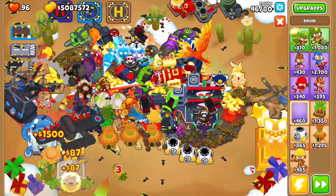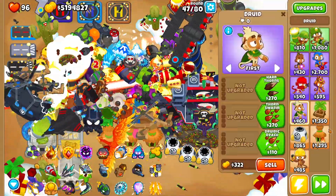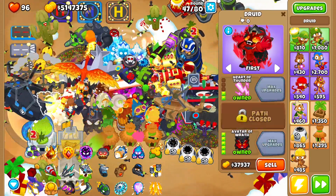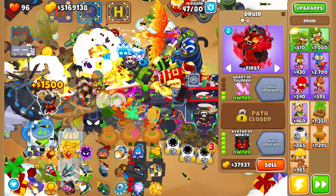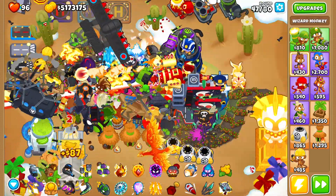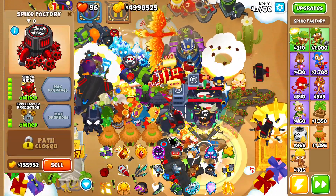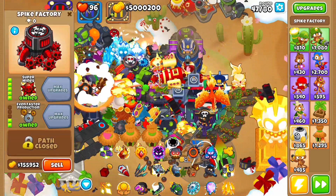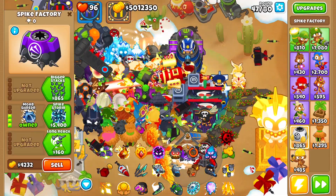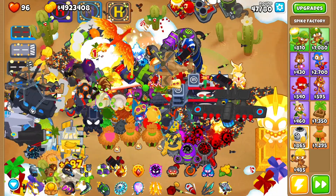I lost the druid - I'm just putting another druid down. We're going to get this one to the Avatar of Wrath because I can't find the other druid. I mean it must be somewhere. Now we got the farms - we just got three more towers to go and then we're done. Oh my god, this is insane. I just used an ability by accident. How on earth am I meant to click these?